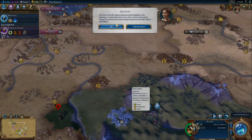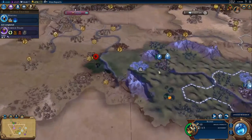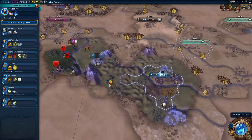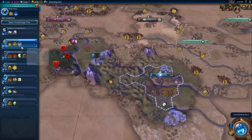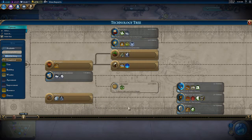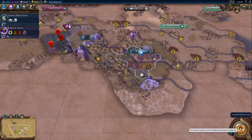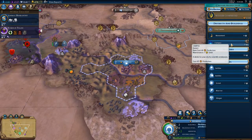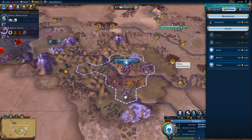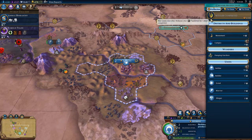We have recently gained writing. We have astrology, which we get. Astrology might be nice. Animal husbandry — we should probably get animal husbandry at this point, as we can't boost it anyway. Can we purchase another worker in theory? Do we really want to do that?